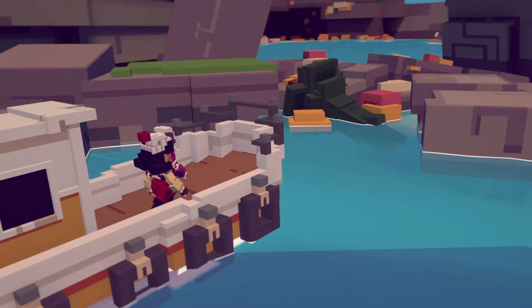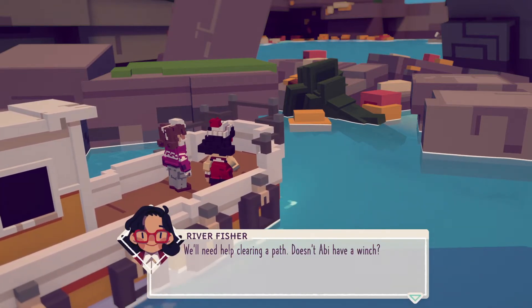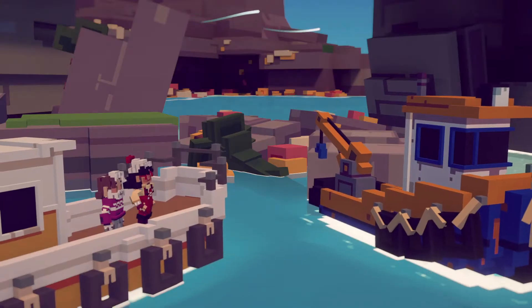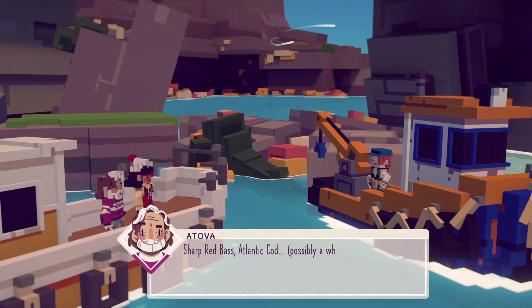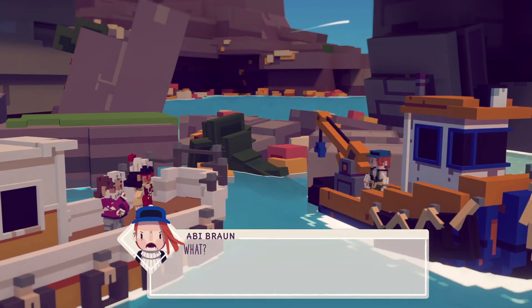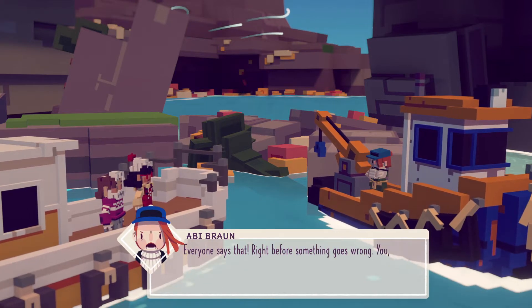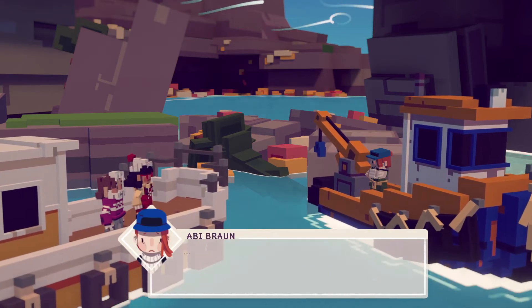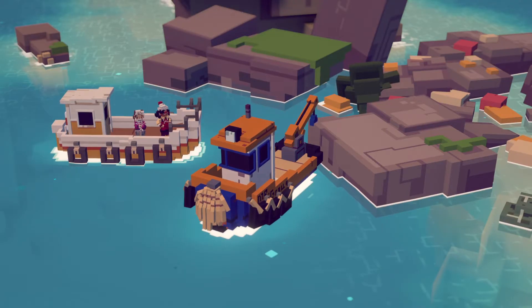Oh look, we need help clearing a path — doesn't Abby have a winch? She's not scared. What's behind you? Sharp red bus, Atlantic cod, possibly a whale. You run worse than me, but fine. Again, sorry for skipping these, I can't read them.